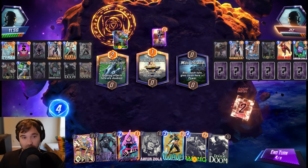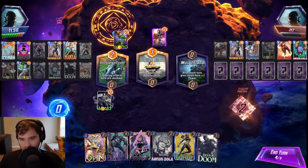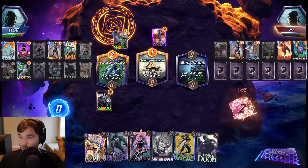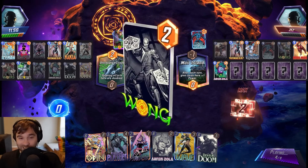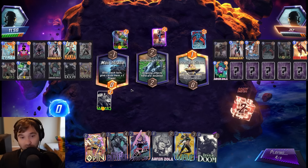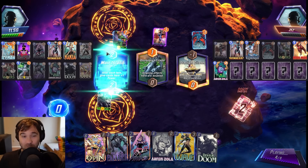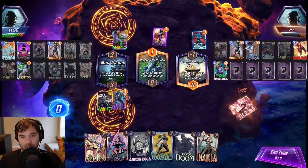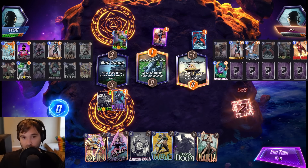Muir Island is also decent for our Black Panther, and once we hit it with Arnim Zola it should be okay. Depending on where they play, if we have initiative going into this last turn, we don't have to worry about the Rogue. Let's go Black Panther and see. That is going to be a really big Dane Foster. It looks like they pulled just one zero-cost card.